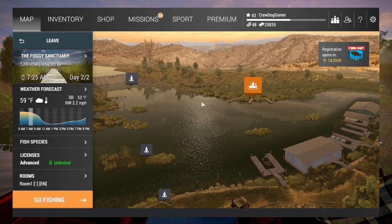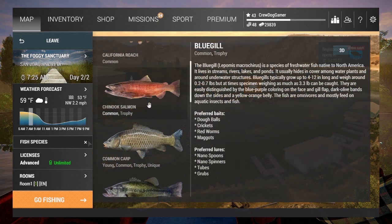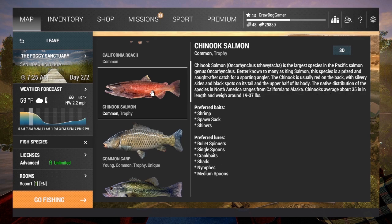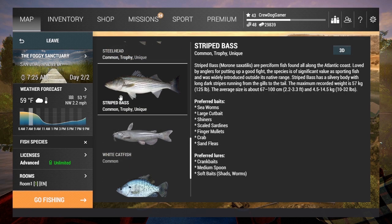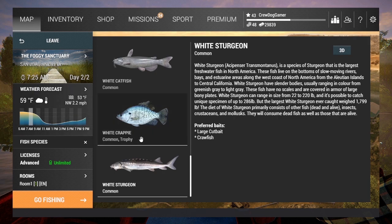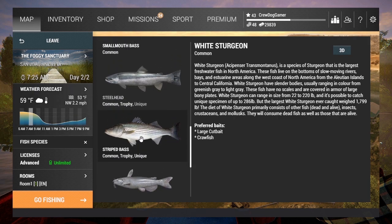Today we're going to be looking at the four main fish species that people try to catch on San Joaquin Delta. The four main species you're going to see people farming are the Chinook salmon, the steelhead, the striped bass, and the white sturgeon. There's only two baits you really need to catch either one of them — spawn sacks and shiners.